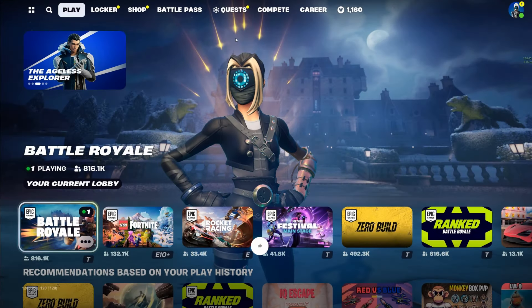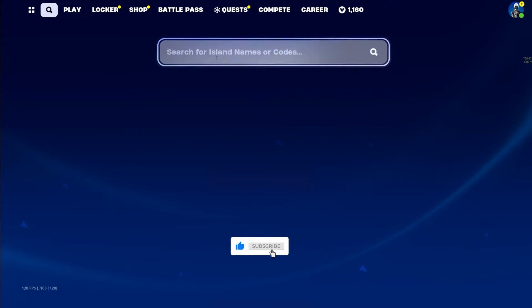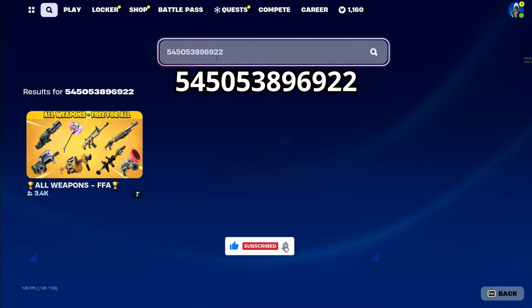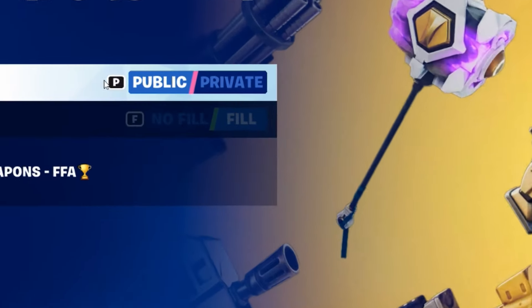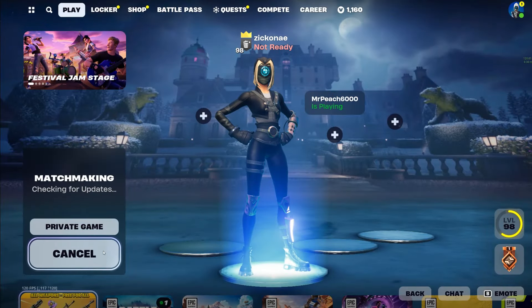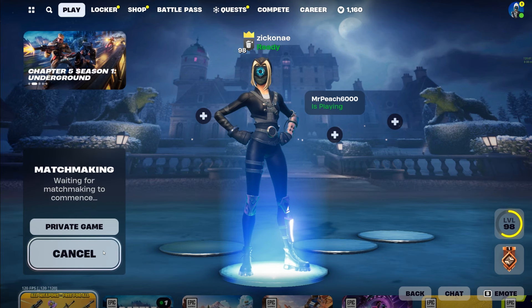On today's video I will be showing you another XP glitch — make sure you like and subscribe for more content. The first thing you're going to want to do is enter the code on the top of the screen, then make sure your game privacy is on private. Whenever you're ready, ready up. I have already done this XP glitch on my own, so I don't get as much XP as everybody else will.